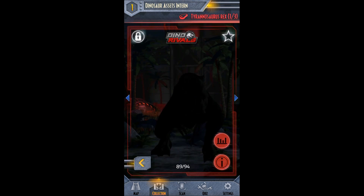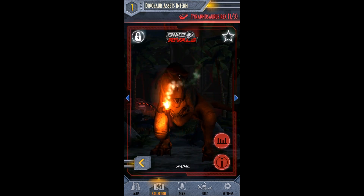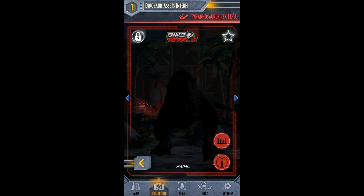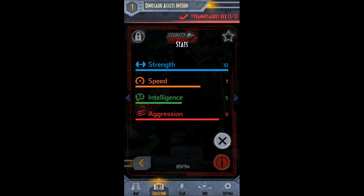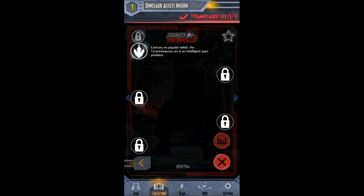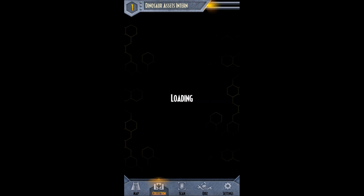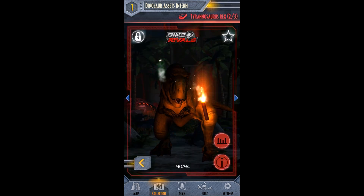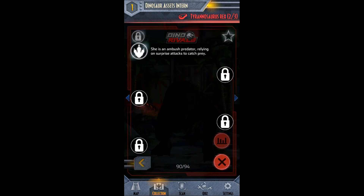Then, Tyrannosaurus Rex, one of three. Cool — we're getting three more T-Rexes. How awesome is that? There are the T-Rex's stats. And contrary to popular belief, the Tyrannosaurus Rex is an intelligent apex predator. Woo! Cool. And then Tyrannosaurus Rex two of three — looks the same as the last one. She's an ambush predator relying on surprise attacks to catch prey.